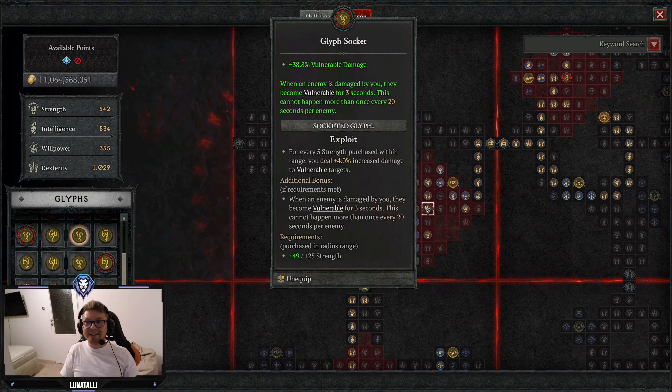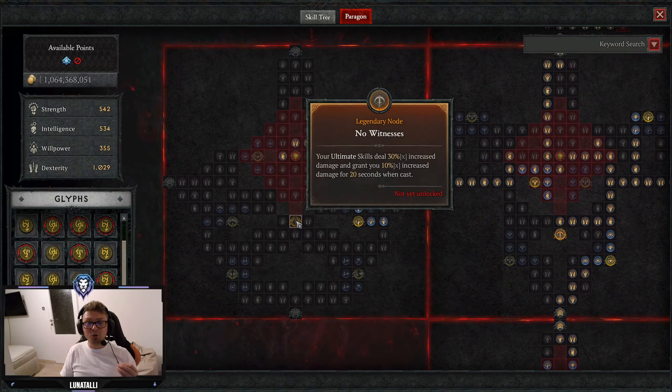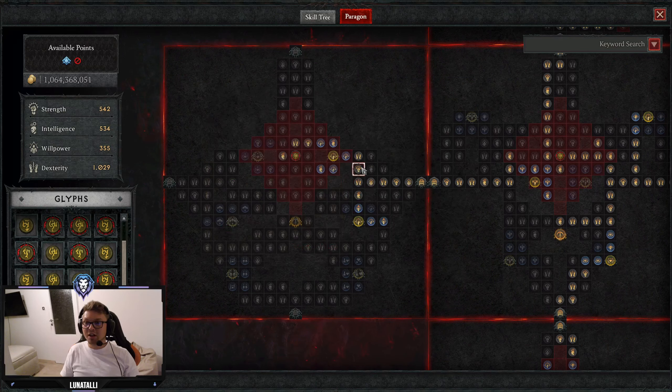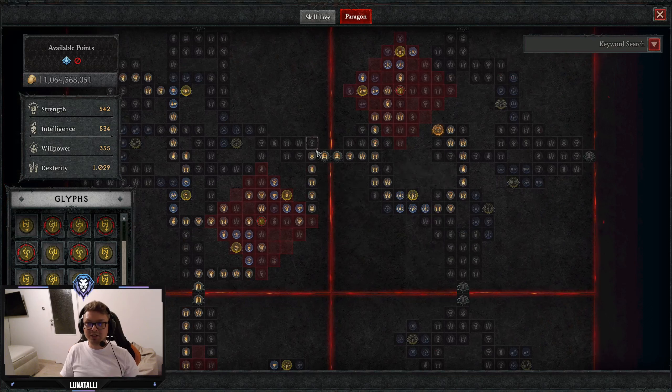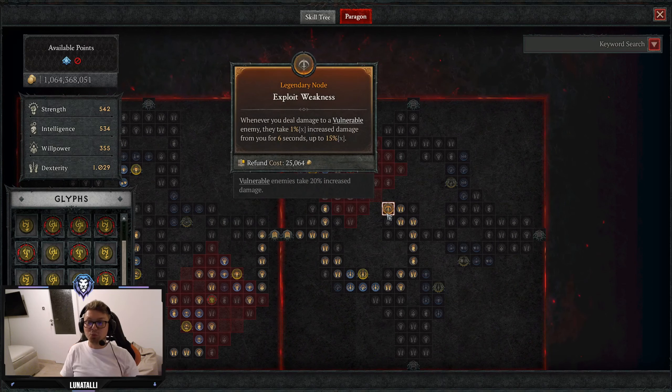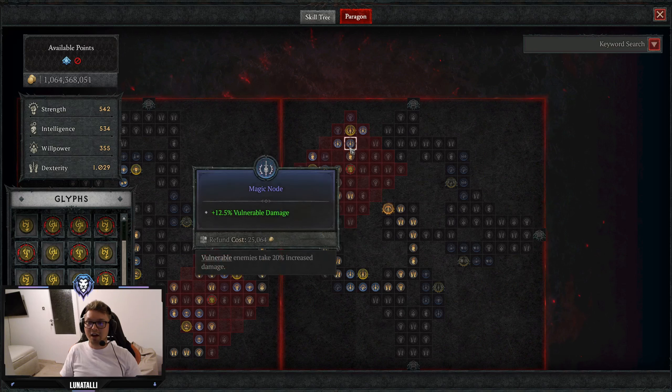We are going for Exploit, taking pretty much all the strength nodes around — not only to increase our damage but to reach our other rare nodes as well. Then we go to the left, taking the No-Witness board with the Control glyph, going for more damage and more Crit Strike Damage. Then we go to the right which is our Exploit Weakness board. Here we are using Devious — more damage against crowd-controlled enemies, and we crowd-control enemies a lot. It also gives us extra Vulnerable Damage. We stack Crit Strike Damage and Vulnerable Damage with this build, so that's a lot of vulnerable damage thanks to Devious.